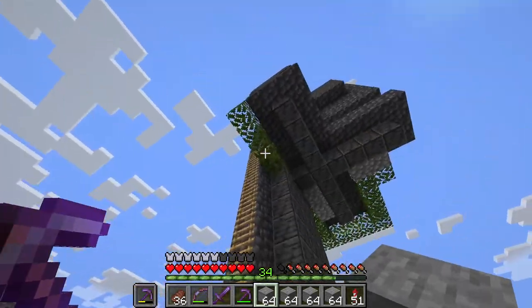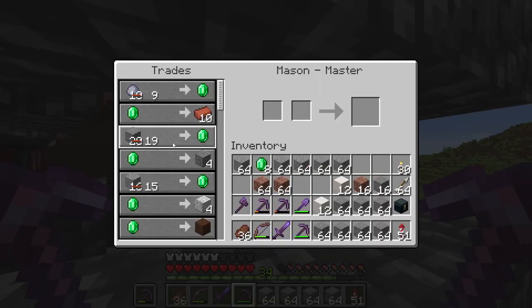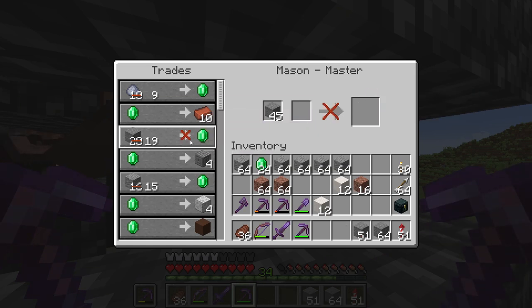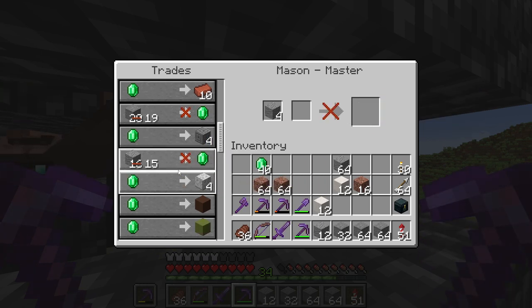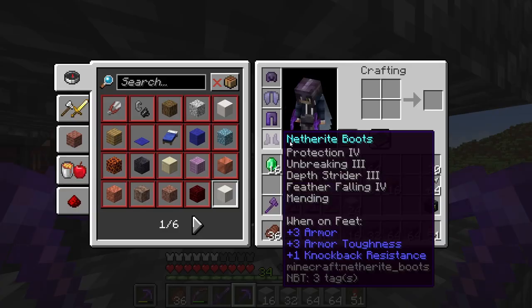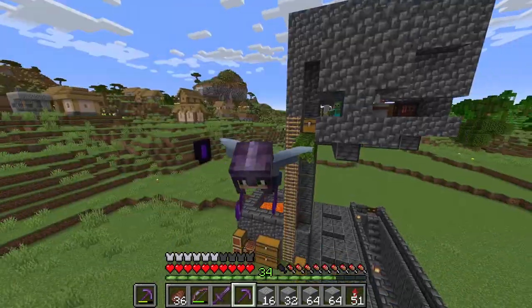I actually have another mason right over there. If I do the same and sell him a lot of stone — there you go buddy, take all of the stone — this guy, instead of granite, buys andesite, which again is not a problem. I have trillions of andesite. My pickaxe is again very repaired. That's great.